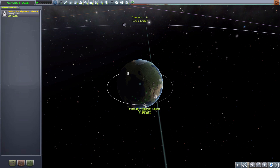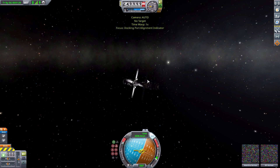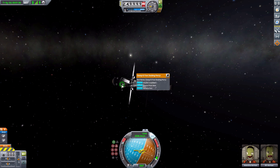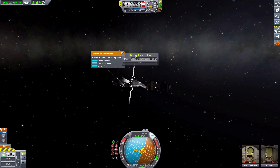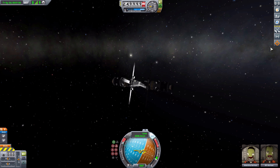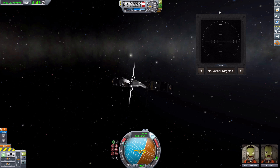Let's head out to space and take a look at that naming in action and all the other features of this mod with my very quickly thrown-together Docking Port Alignment Indicator ship. If I right-click on one of these docking ports, we can rename it here in flight as well — I've named the main ones 'Main Docking Port.' The rest of the mod is accessed through this button here, which opens up a really great-looking UI that's basically a little instrument panel for docking alignment.